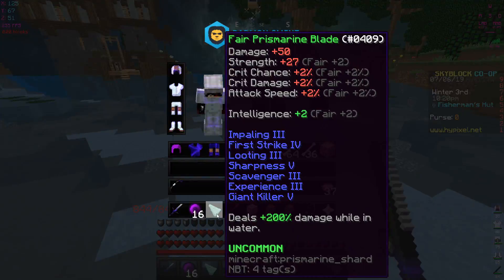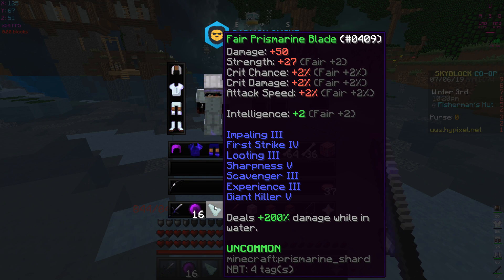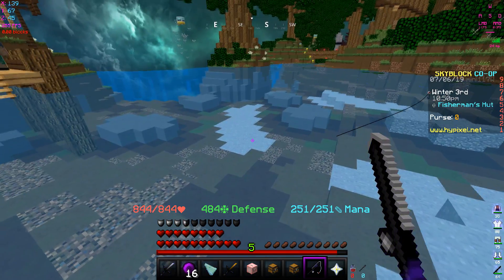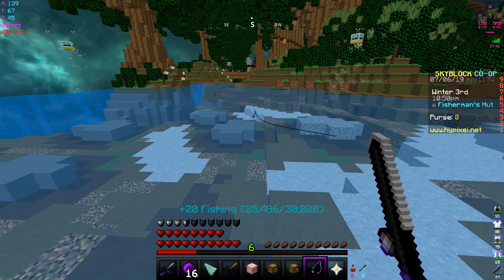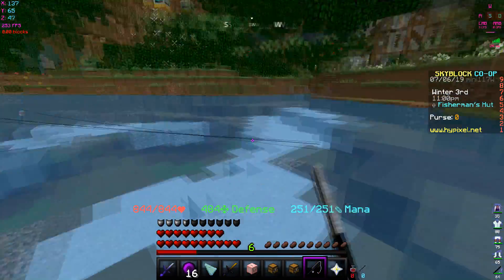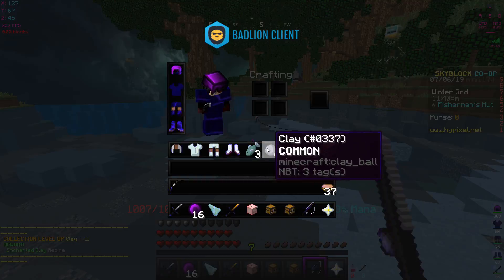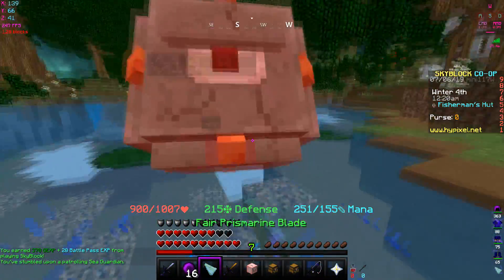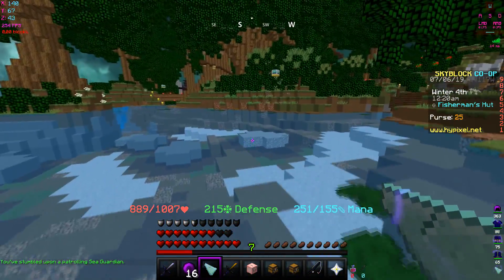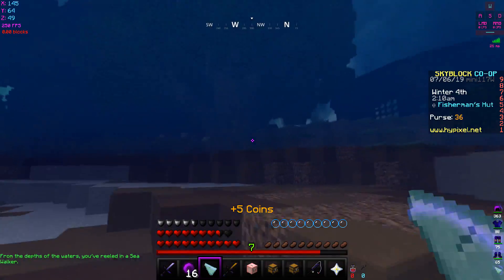Time to test the new prismarine blade with all enchants. Giant killer, impaling, first strike, and sharpness will be really useful in the fishing area. You definitely want depth strider, because without it there's no point using this blade - you can't fight in the water without it. I think I have enough enchanted clay to make a clay minion too. I hit a seawalker for 1687 - not bad.